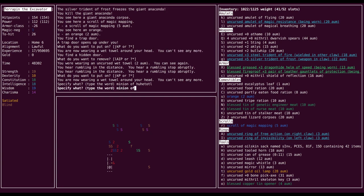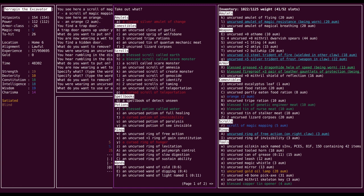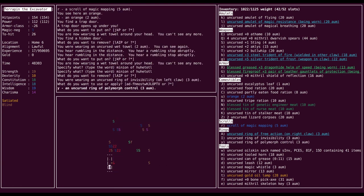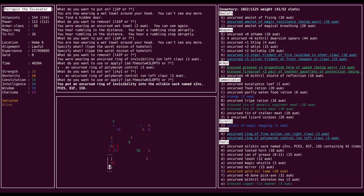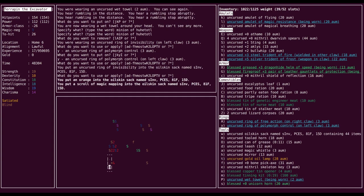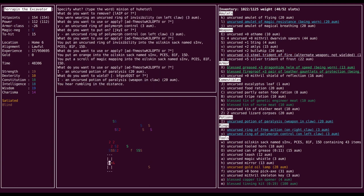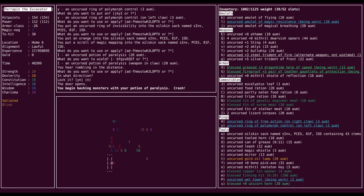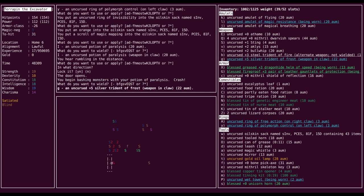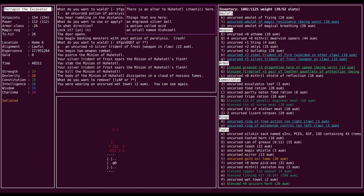Can you see invisible? Yes you can. So what's a better ring to have on? I actually don't have anything super better — I guess polymorph control in case there's an emergency and I want to polymorph into something else. I'm going to go potion of paralysis on him. Hopefully I can get next to him without waking him up. The door is unlocked. All right, that was extremely anticlimactic. That silver trident was putting in work.